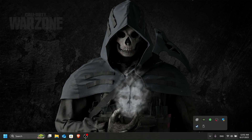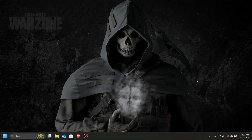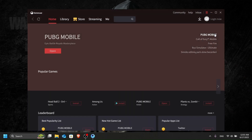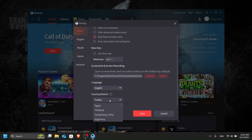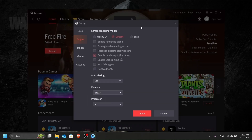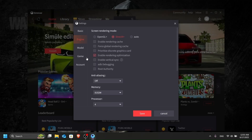After you've downloaded and installed GameLoop 32-bit, open GameLoop and go to its settings. Open the settings of GameLoop, choose your own country, then navigate to the Engine tab.